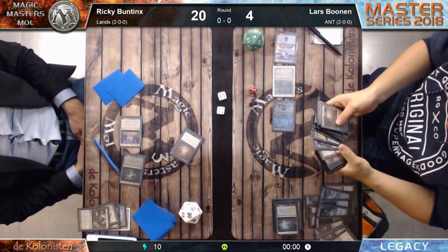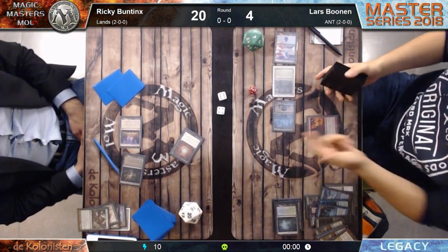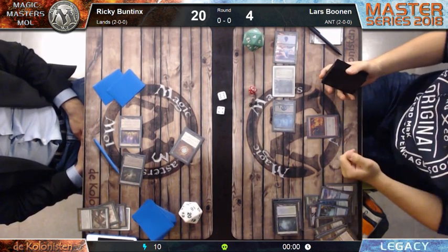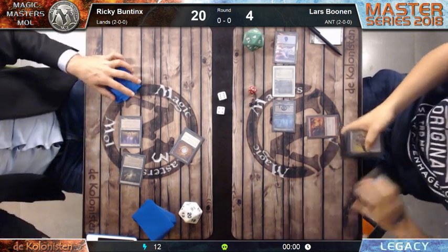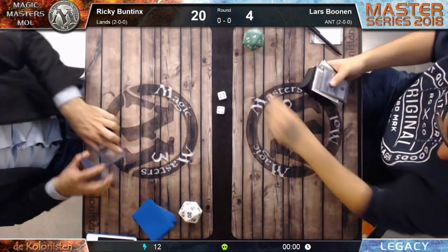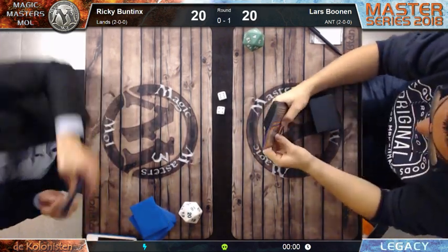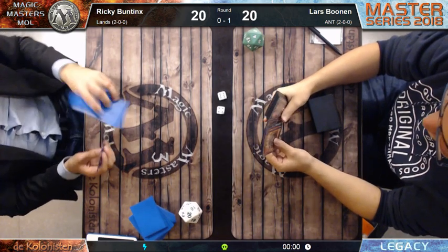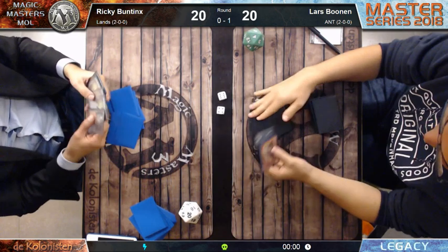First he has to cast a ritual because he doesn't have mana anymore. But then it's just Dark Ritual and Tendrils - that's more than enough. Ricky Buntings scoops everything together. Lars Bolne wins the first game.